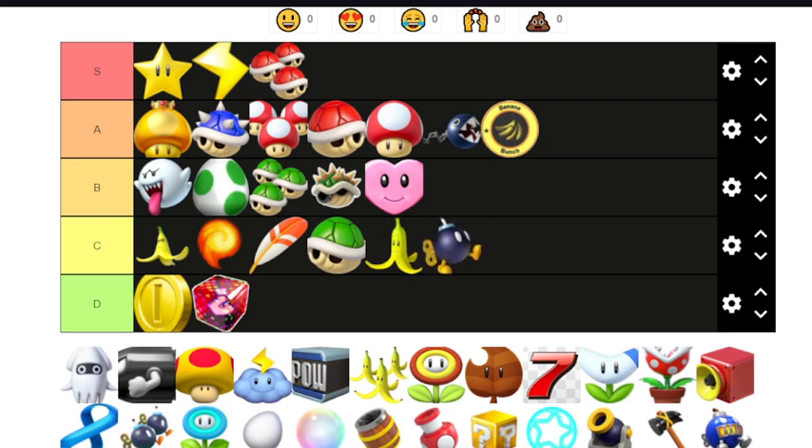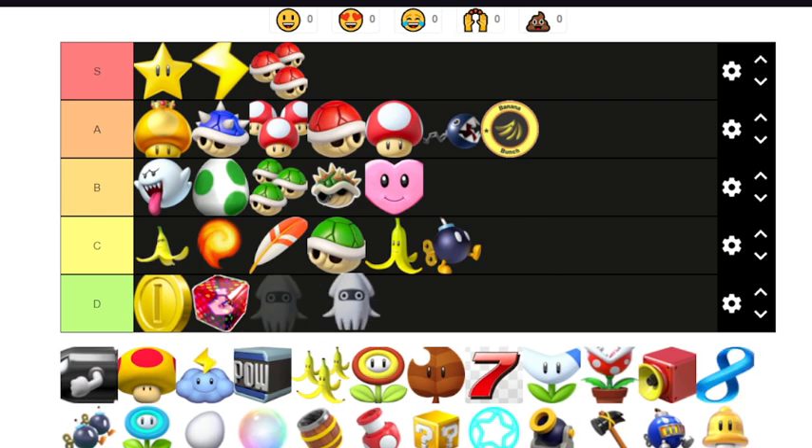Now we have the blooper — this is D tier, the worst in D tier. It's useless. It blocks the screen but you can still see the screen. I don't even know what Nintendo was thinking — you know, blind the player but also not blind the player. This item definitely goes in D tier, below the fake item box. The blooper below the fake item boxes — the fake item box is monstrous compared to this.